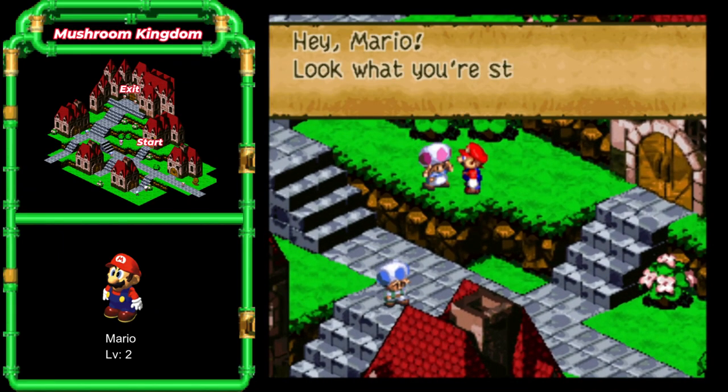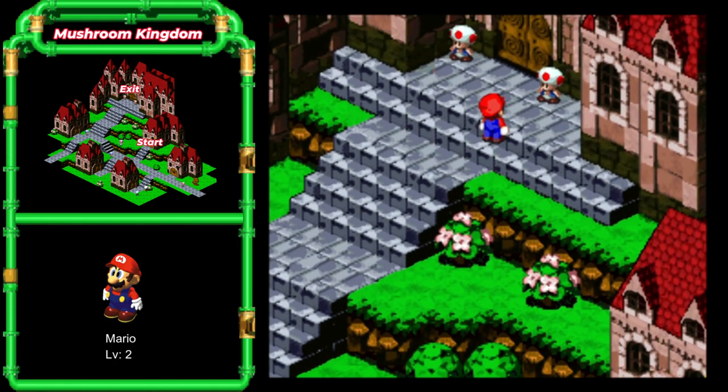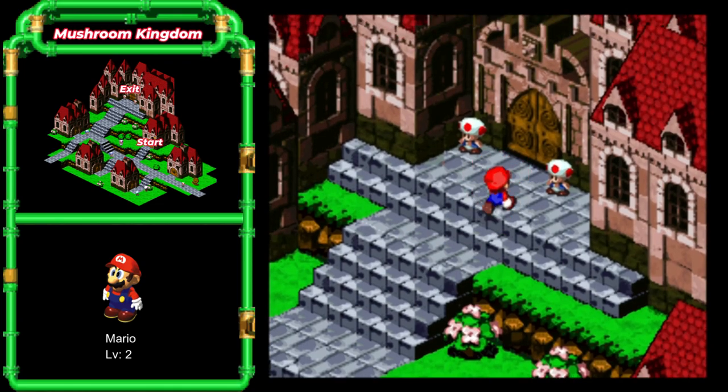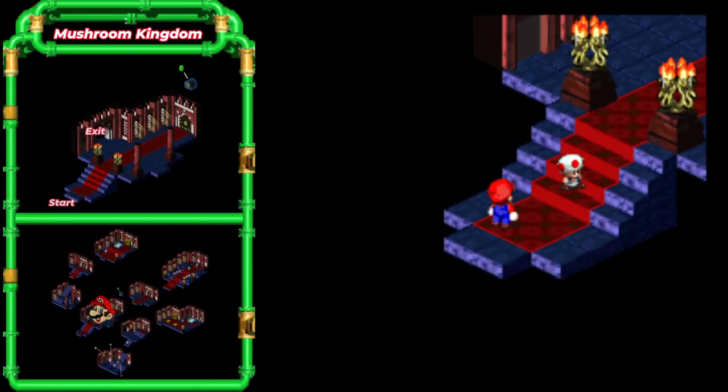Hey Mario, look what you're standing in — gotta jump when she says that. Gotcha! Now one thing before I walk into the castle here: there's a one-time item we can get. When we walk in, we're gonna talk to Toad, and Toad's gonna run further into the castle. What we want to do is jump on Toad's head, and then when he stops in front of the door, jump on top of the door, and we can get a new type of currency. But we can only do this now — this won't be available later on.